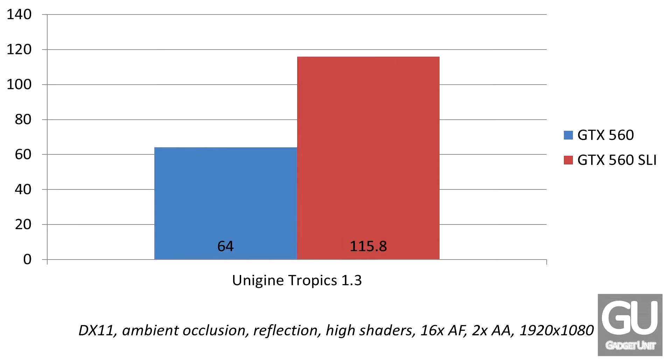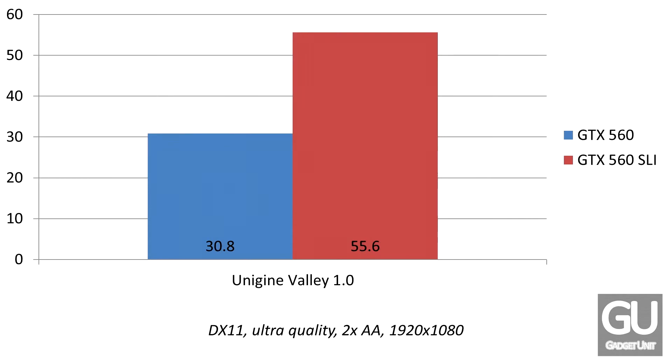Next we have Unigine Tropics. You can see that we are already over the 60 FPS mark, so this didn't show too much, but there was a fairly hefty increase in performance. Then we have Valley, which is my favorite Unigine benchmark because the environment looks really cool. This did not push us over the 60 FPS threshold either, but we did come close — around 56 FPS up from 31.